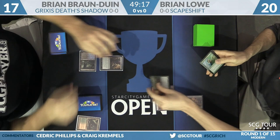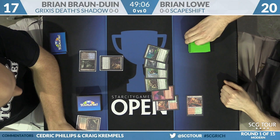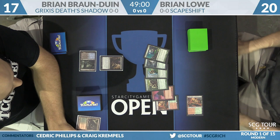For BBD, he's going to start things off with an Inquisition of Kozilek after searching up a Watery Grave. We'll take a look at Brian's hand: a Search for Tomorrow, Scapeshift, a Sakura-Tribe Elder, a Mountain, and another copy of Cinder Glade. The problem is his first land entered the battlefield tapped, so he was not able to suspend Search on turn one.